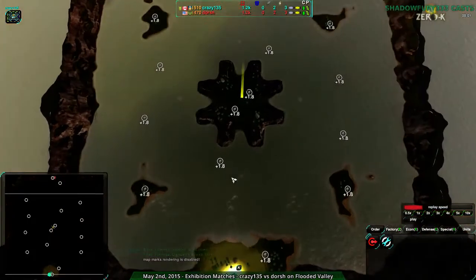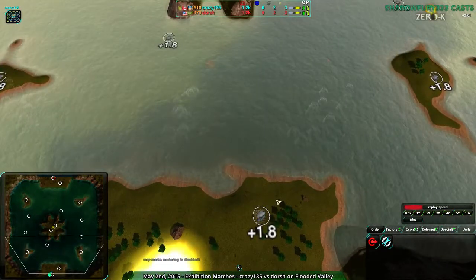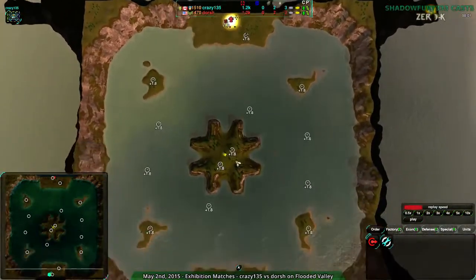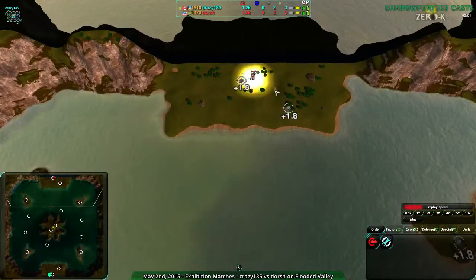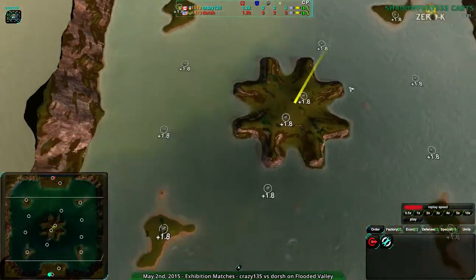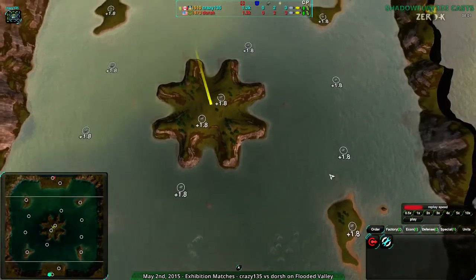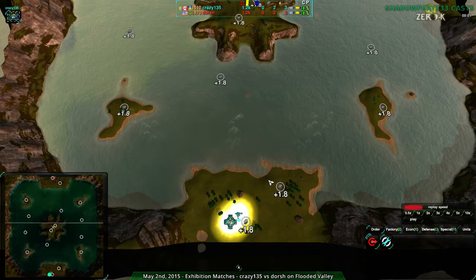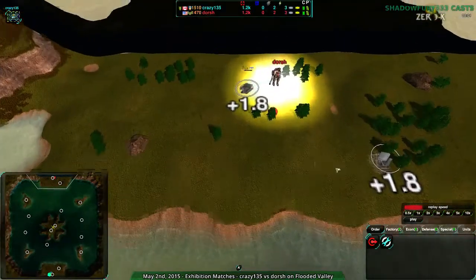This map is wet, full of water. You have metal extractors around the map - it's a very metal-light map. You have two in your main base on both sides, then about a dozen in the center, half on land and half in the water. On this map you typically see amphib, hover, gunship, and shipyard. Looks like Crazy135 is going for gunships and Dorsh - no idea what they're going for yet.